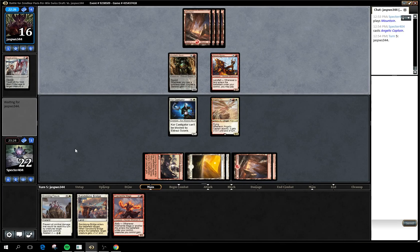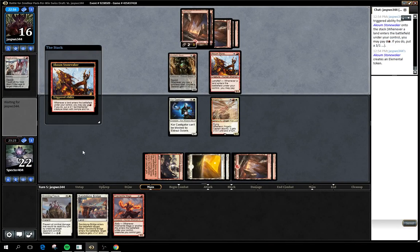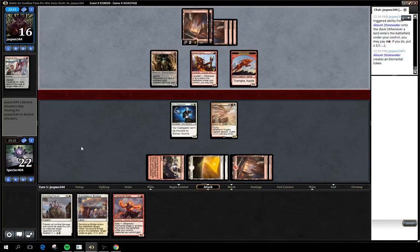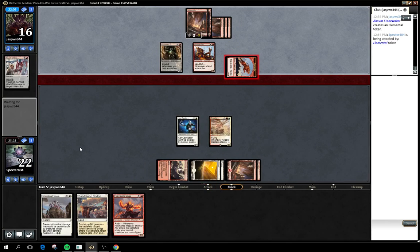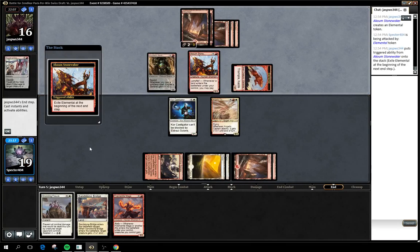This is all assuming he doesn't have another removal spell for the Captain. But all being equal, we're going to be swinging in for about ten damage next turn. Our opponent doesn't have a lot to do — just dropping the Elemental and swinging it for three. No chance of blocking that one, because we're going to have a lot of damage next turn.